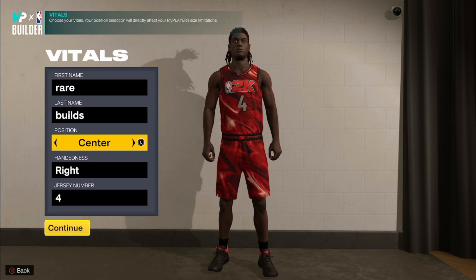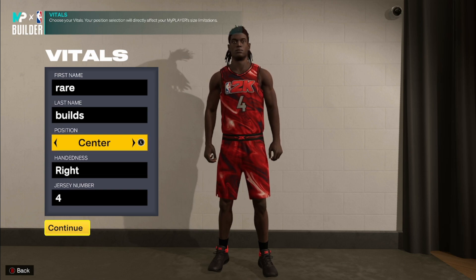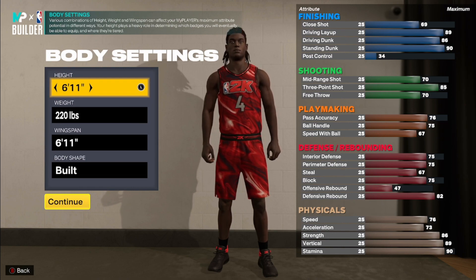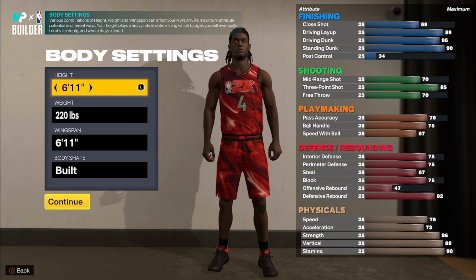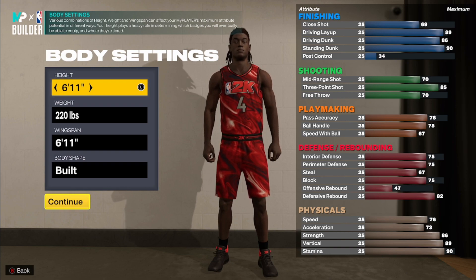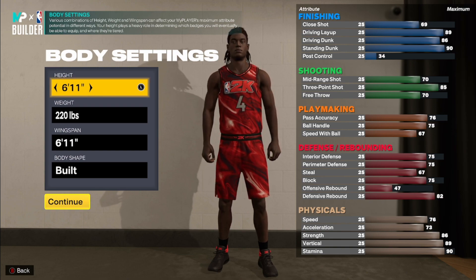The position is really up to you — power forward or center. Height-wise you can be 6'11". Six-eleven is the next upper echelon after 6'9". Six-nines are so broken because of the tears, and 6'11" is pretty similar with tears — it's just even wilder. Six-nines have some bad playmaking tears, whereas 6'11" has really overpowered playmaking tears. You're just not going to have the craziest playmaking on a 6'11" because you don't get nearly as high of playmaking on it.